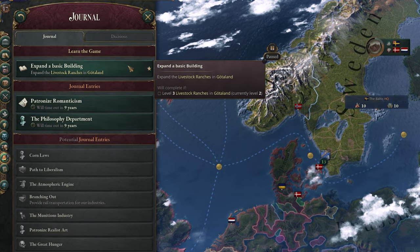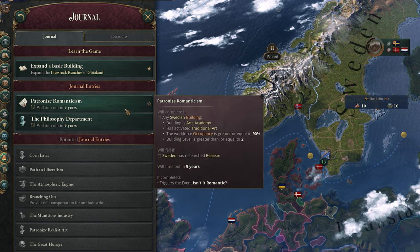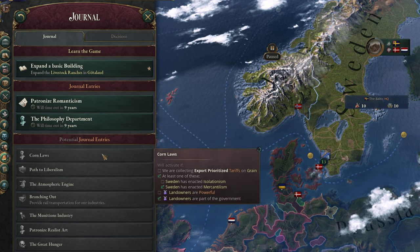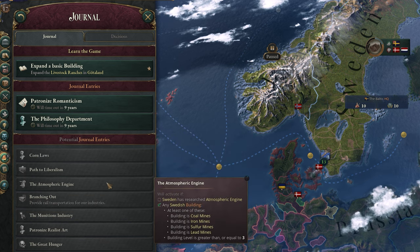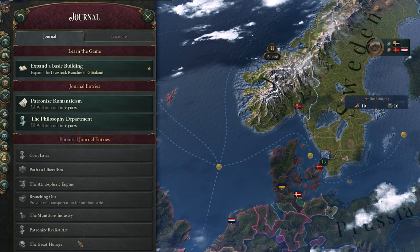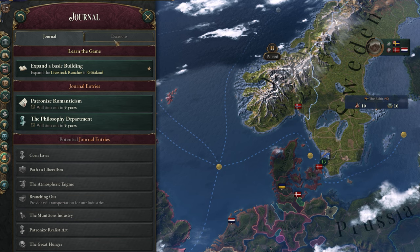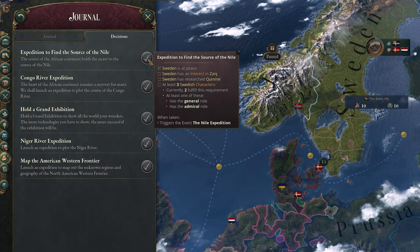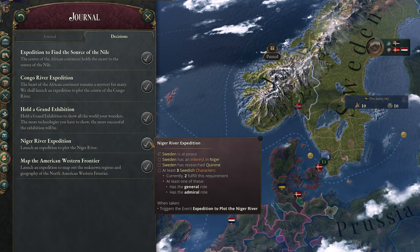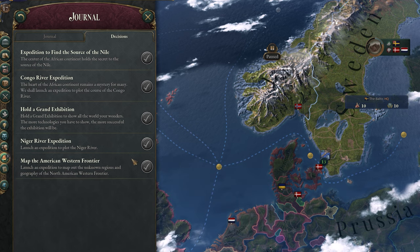The journal will house any missions that come your way. You don't have to complete any of these since it is a sandbox game, but they can give you extra objectives to work towards to progress your country one way or another. At the bottom, you can see a list of potential missions and what needs to happen for them to become active. In the decisions tab, you can view some historically significant missions for your country, which can be taken on to unlock powerful buildings and effects. These can be very long missions, so be ready with plenty of resources to see it through to the end.